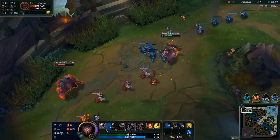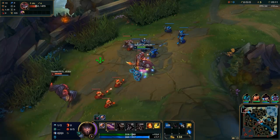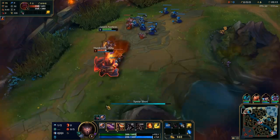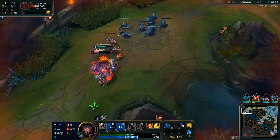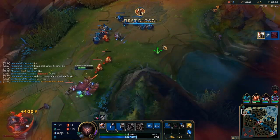Here I know I am going to hit level 2 first, and seeing Ornn is below half health and that I have ignite, it is a kill. All I have to do is walk up, Q, auto, stun, auto, walk up, flash, auto, and Q while chugging a corrupting potion.